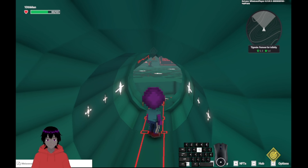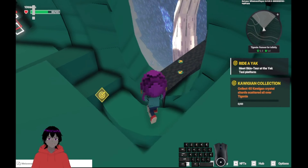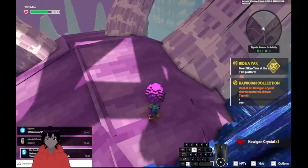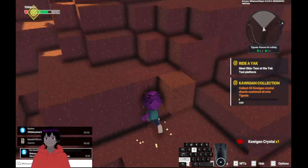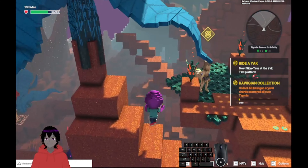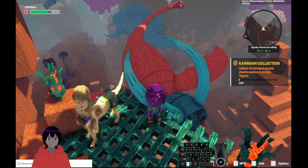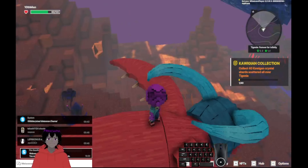Ride a yak and collect crystal shards. Our first crystal shard is right here on top of this yak's head. And this is where we go to ride a yak. When you jump on these yaks, it's important to wait for them to turn around before you jump on them, because sometimes when they turn around it knocks you off - so we don't want that to happen.